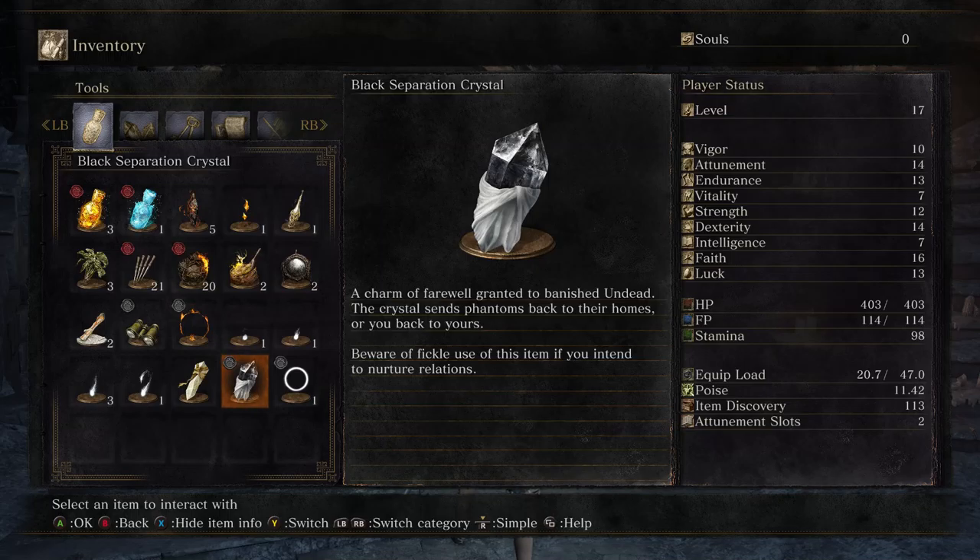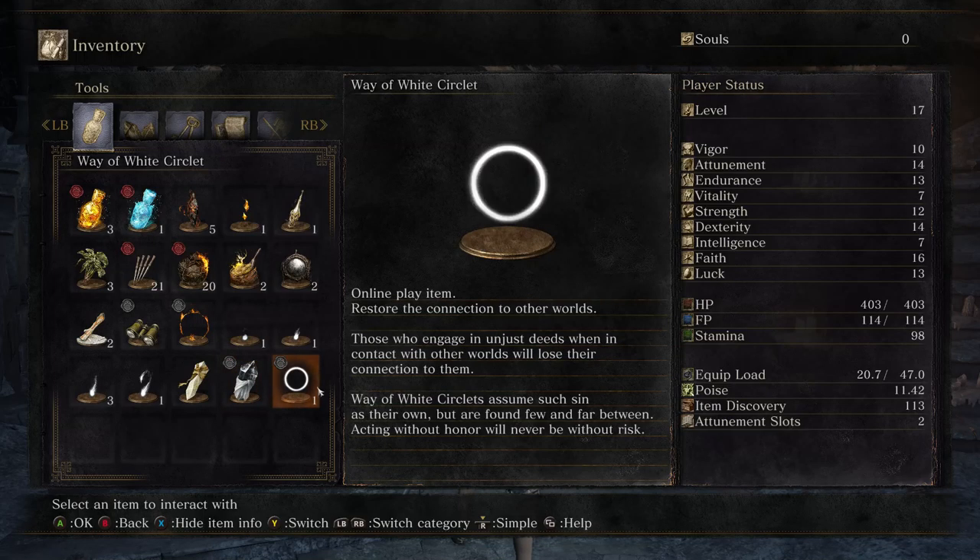Black Separation Crystal: 'A charm of farewell granted to banished undead. The crystal sends phantoms back to their homes, or you back to yours. Beware of fickle use of this item if you intend to nurture relations.' Which is basically what it sounds like — you get a menu saying you get to kick out people who are helping you. Not invaders though; invaders, stay there.